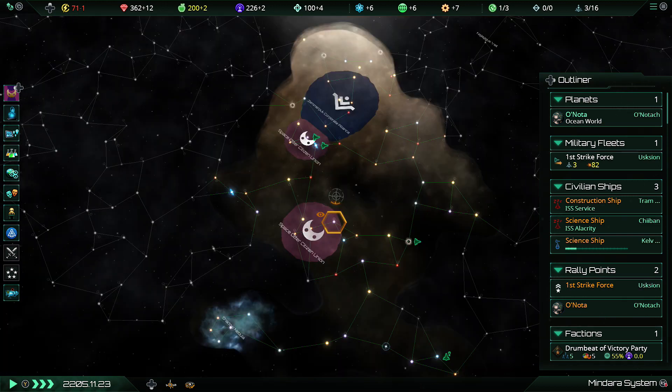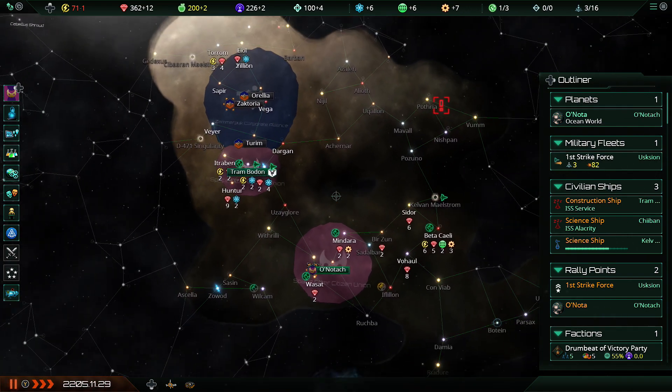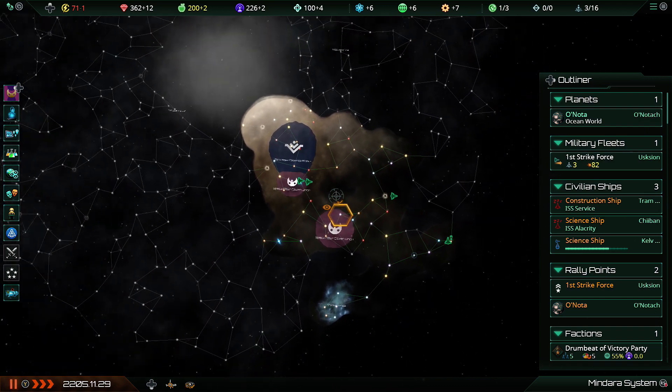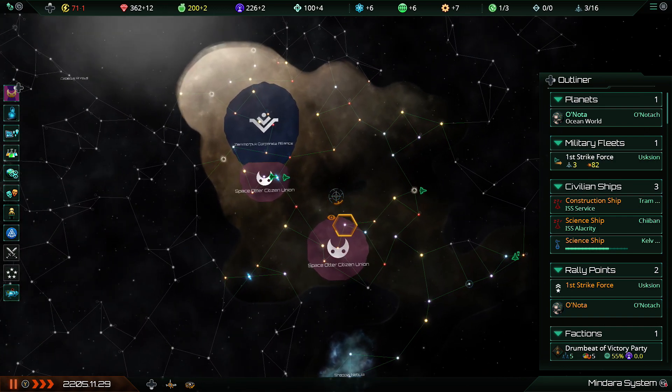Apparently I've been looking at the galaxy at a slight angle this whole time, which I didn't realise. I thought I was looking at it straight, but no — apparently the correct orientation of the galaxy is like this, so I guess that's how it's going to be from now on, because we do want the cute little otter face to be the right way up.